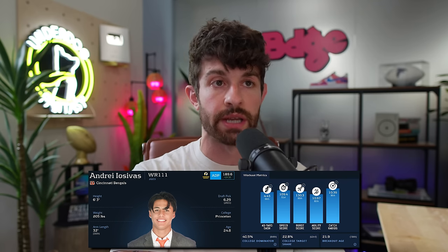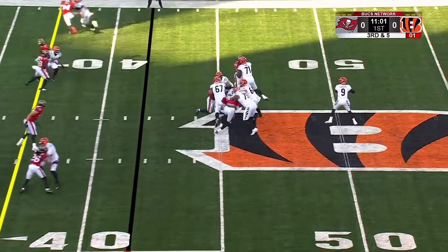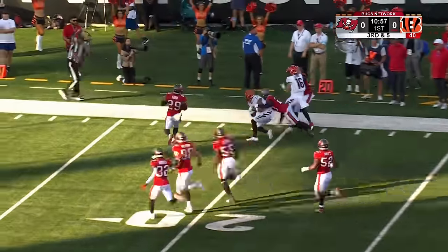Andre Yoshivas — it took me all summer but I finally have his name right. He is the wide receiver three in Cincinnati, 6'3", 205 pounds, runs a 4.43-40, and was a sixth-round pick out of Princeton last year, so we're coming into his sophomore year. He has soaked up the majority of snaps alongside Jamar Chase and Tee Higgins. He'll play in the slot often, and sometimes outside when they want to move Chase or Higgins into the slot. Jermaine Burton has moved down the depth chart, so Yoshivas is the guy right now. He is very athletic and explosive, and this is exactly what they need to complement the loss of Tyler Boyd's slot role.